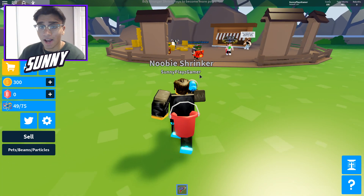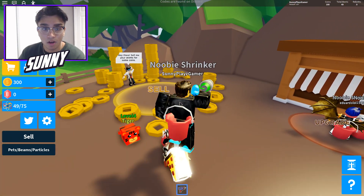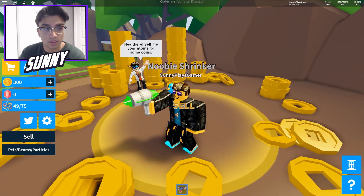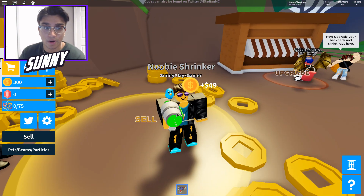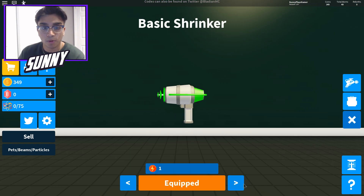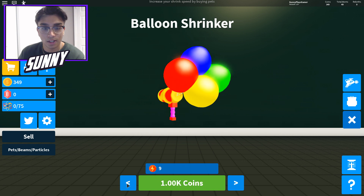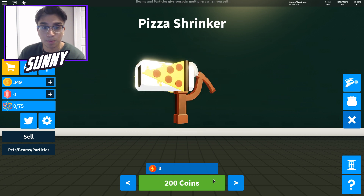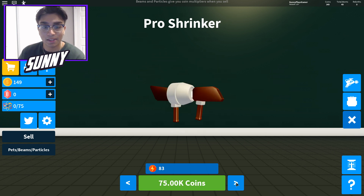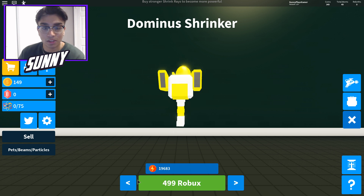Let's check out the shop — I haven't really been to the shop yet. Let's see what we can upgrade. Oh, we can get pets in this! Okay, let's sell all this first. It's literally so laggy for me right now. There you go, it's selling, but it didn't sell for a lot. Let's upgrade some of our stuff. Oh my god, you get so much! Okay, let's upgrade to the pizza shrinker. Literally that's kind of cool — boom, we got the pizza shrinker now. The best one is 400 Robux.